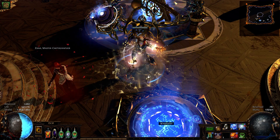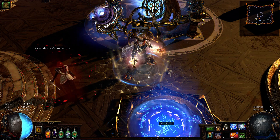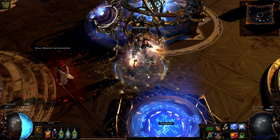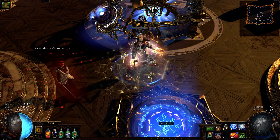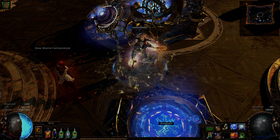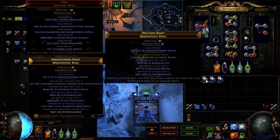I tried to find a cheaper way to get this implicit and the next method is the best way I found so far. Instead of buying expensive rings with a dexterity fractured mod, I would buy 3 cheap rings, usually with an energy shield fractured mod. It doesn't matter which mod as long as it is a prefix.